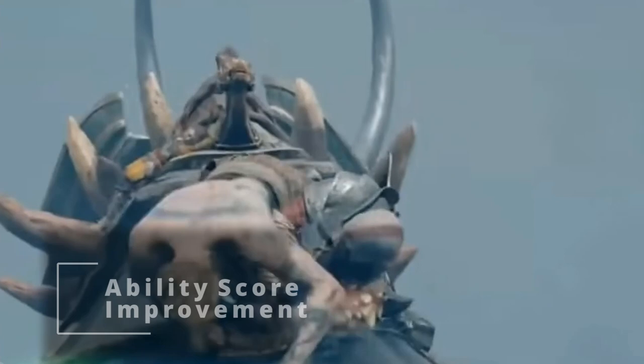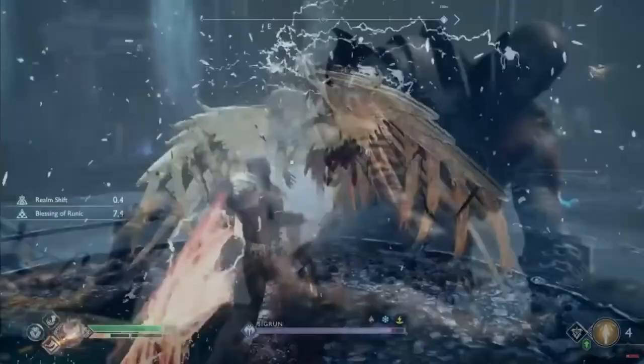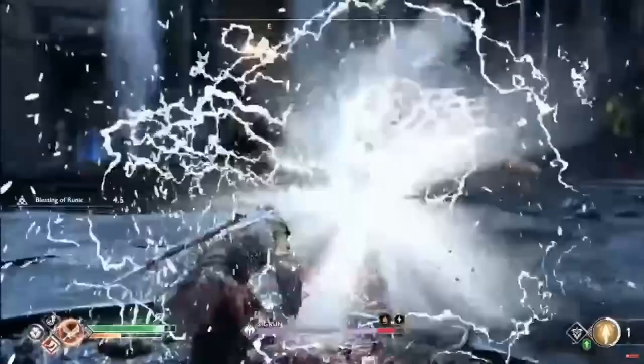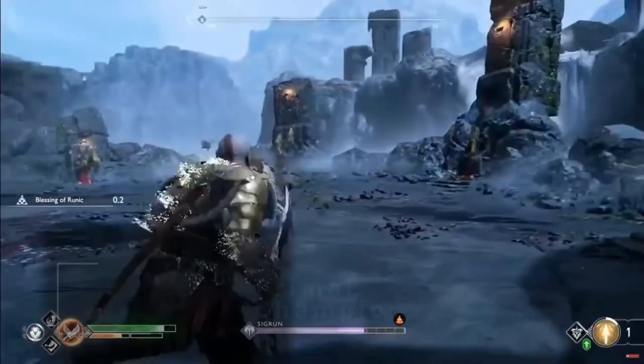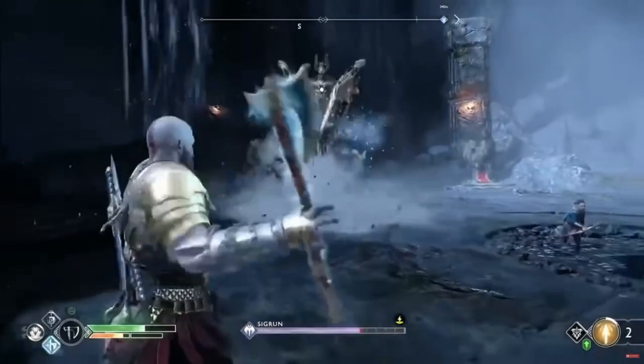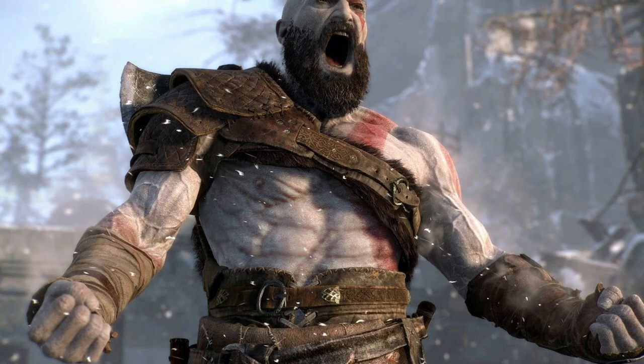At 19th level of Barbarian, we boost our Constitution, adding to health and armor class if you're going unarmored, though by now you probably have decent Medium Armor. At 20th level — the last level — you can use Rage an unlimited number of times and get Primal Champion, boosting your Strength and Constitution by 4 points and raising their maximums. Your Constitution is suddenly 22 and your Strength is 24, meaning every attack while Raging now gets plus 11 damage from Rage plus Strength modifier.